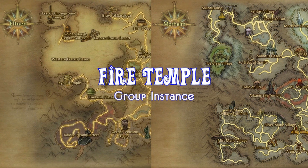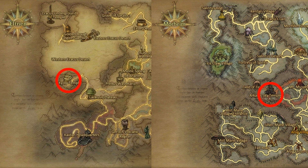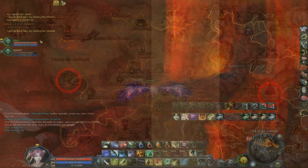Hey guys, it's Ayan. So in this video, I'm gonna take you through Fire Temple. These are the locations for both factions. The entrance to Fire Temple is in Kyola Temple for Elias and Sky Temple for Asmos.